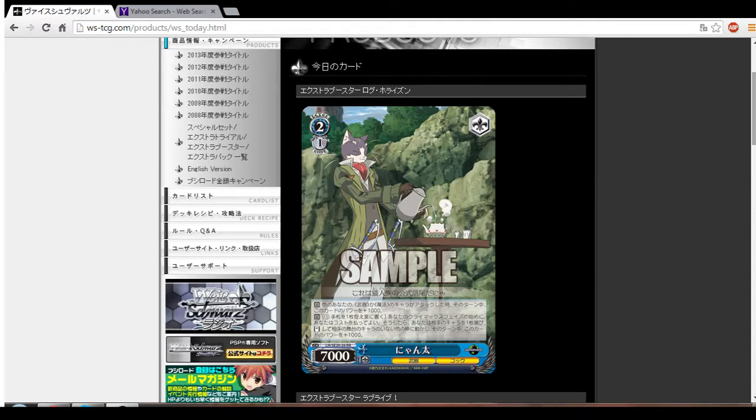The second effect is another auto ability. Pay one, ditch a card from hand to waiting room. You pay the cost during the beginning of your Climax phase. If you do, you get to pick one of your opponent's characters that is standing and move it around on the field — but there has to be an open spot. So basically, if there's no characters on the front stage, you can move one of their support characters from the back and put it into the front. If you do use the effect, this card also gets plus 1K.